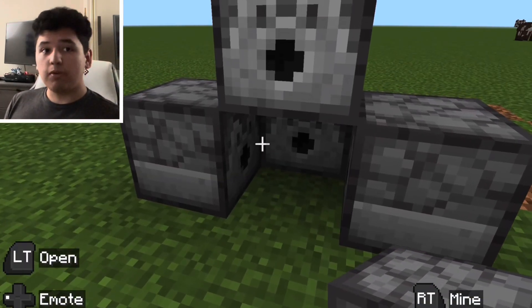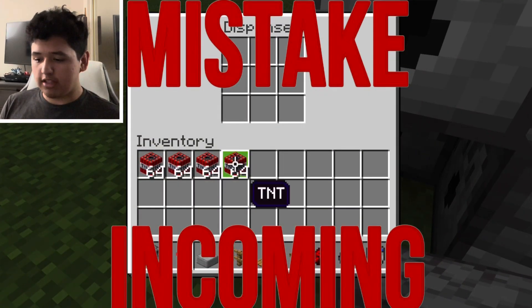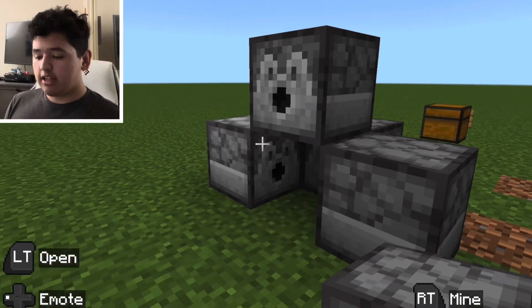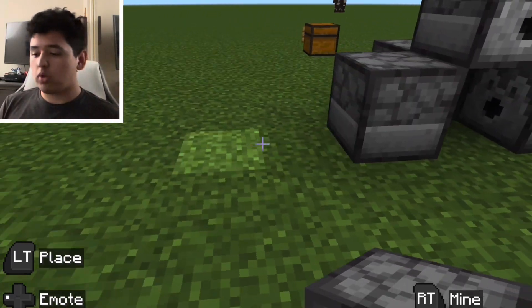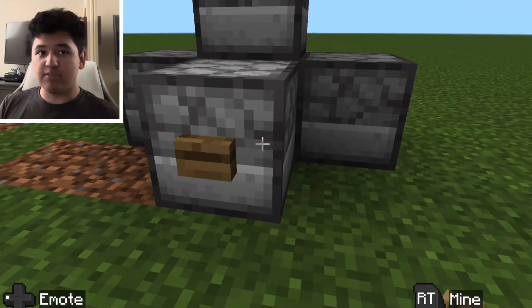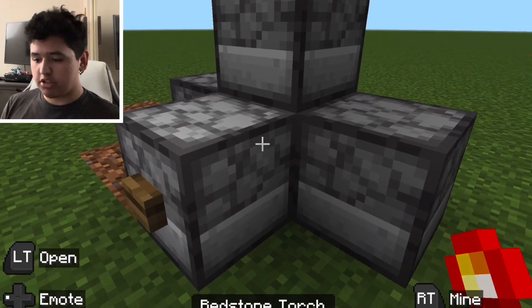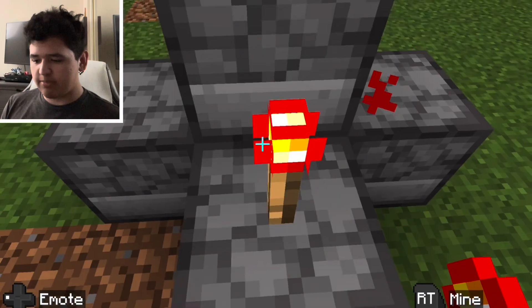Now, before we do anything, we're going to put our TNT inside of all of these. Now that that's done, let's move on to the actual technical parts. What you're going to do is grab the button and place it on the back of the back dispenser. Then take your redstone torch and put it on top of the back dispenser also.